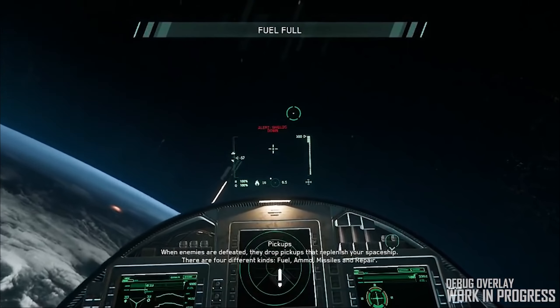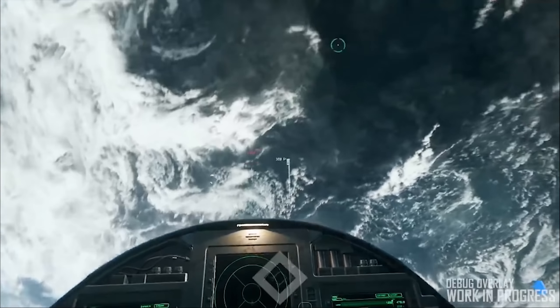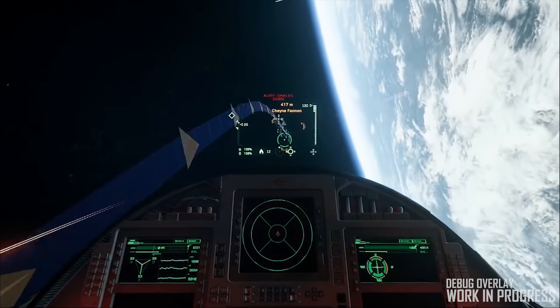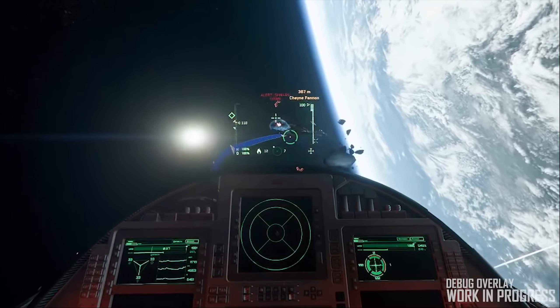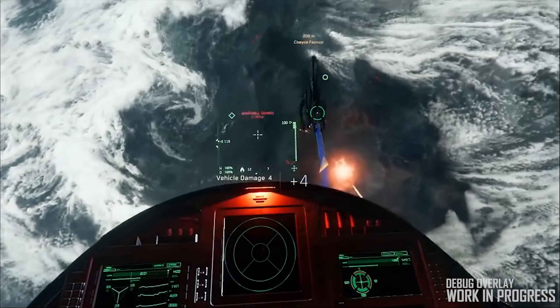We also have the P-72 Archimedes snub making it in, the Origin 890 Jump which is the mighty space yacht — one of my favorite ships in the game, it looks beautiful and amazing — and there's also a revised version of the Merlin P-52.